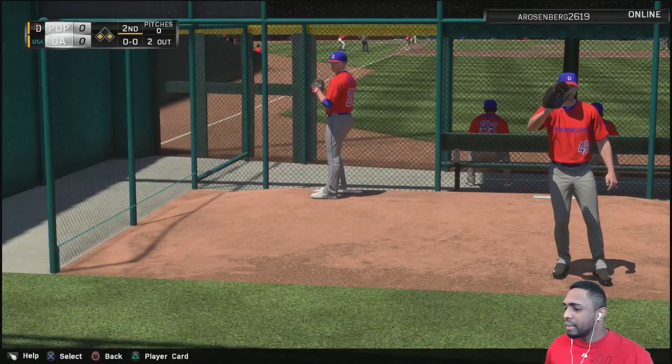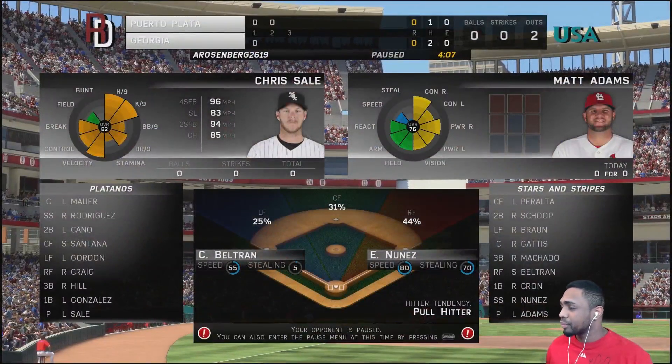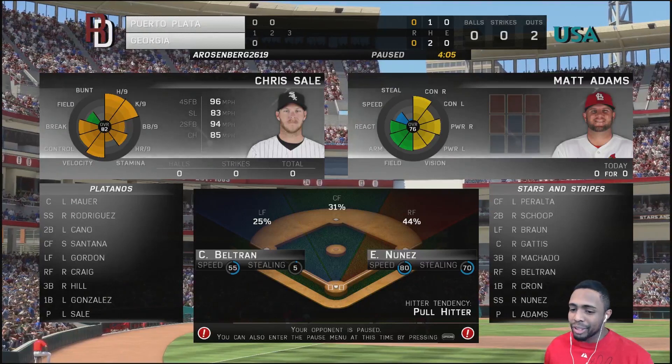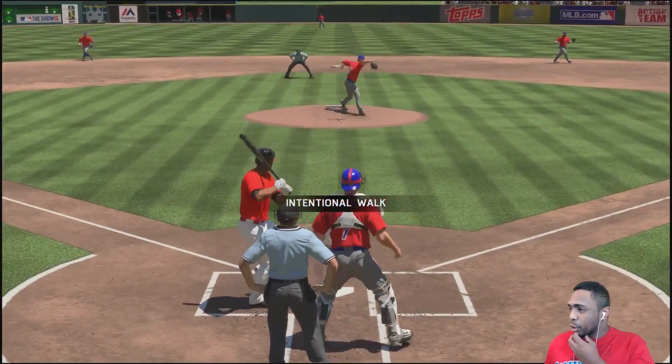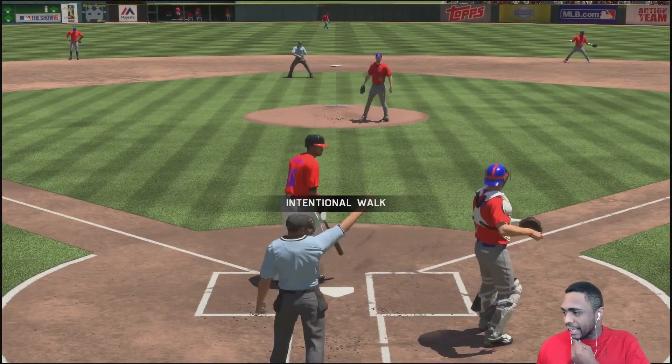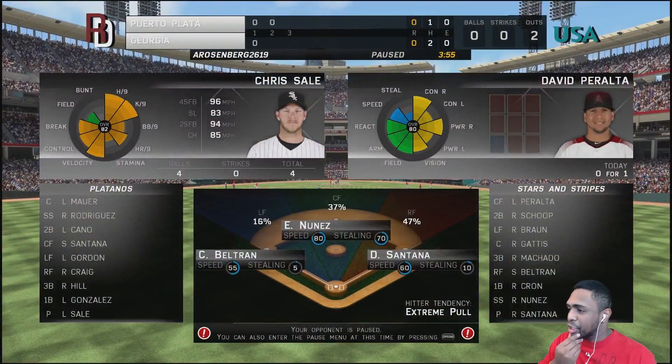Billy Wagner is up and he's gonna make a change. With back-to-back lefties up, I'm bringing in Chris Sale to face Matt Adams and getting another lefty warmed up — Matt Thornton. He may make another change, which would be a pretty good move, but then I'm just gonna walk into it. Walking Domingo Santana here may be a dumb move if a base hit scores two runs.